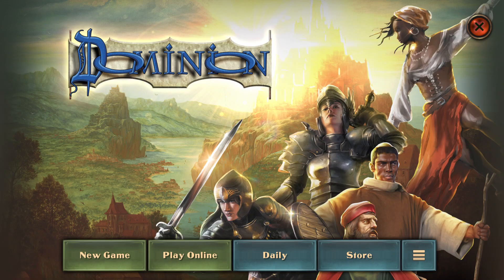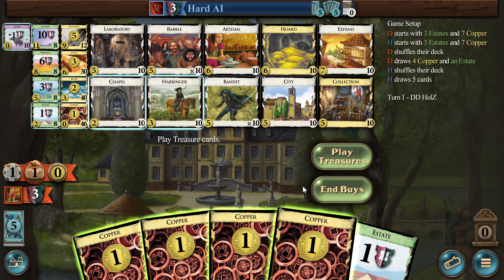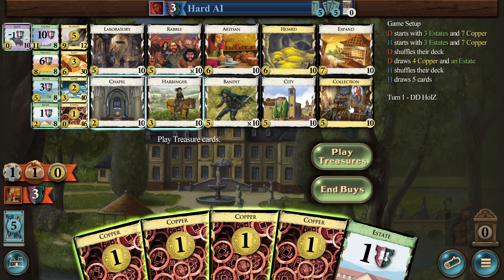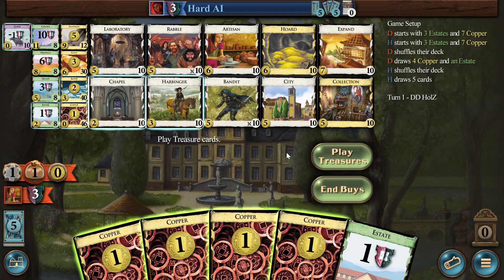Hello and welcome to today's Daily Dominion by Holtz. It's Monday, that means Base and something else. There's tons of Base and I think the other one is Prosperity, right? Has to be because it's Collection. No landscapes, etc.